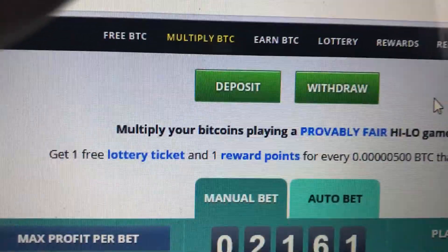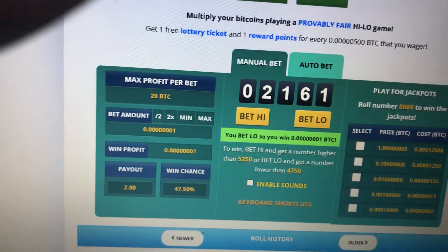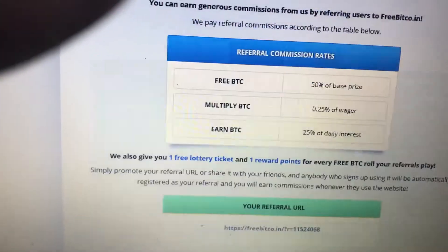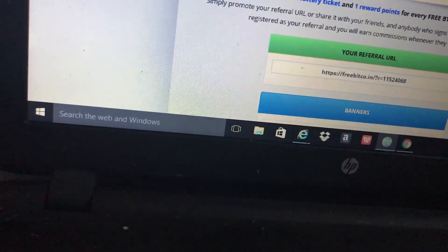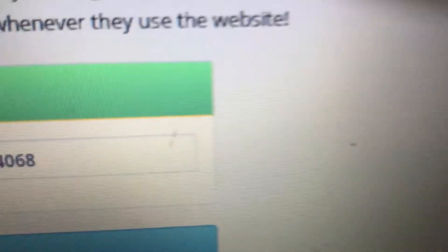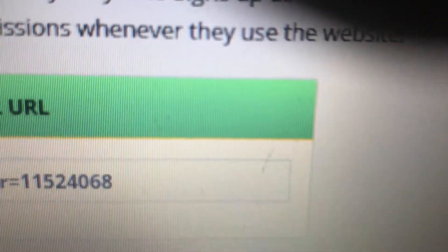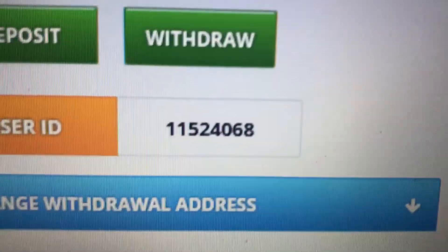This multiply feature is more like gambling, but if you save up you get quite a bit. Then you can withdraw it and put it into your Bitcoin wallet. When you go to get this, just use the referral code — that's one one five two four zero six eight. Let me know what you guys think — and there's the referral code again.